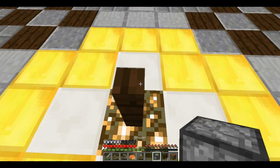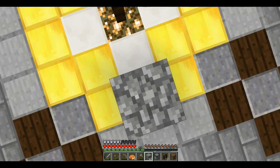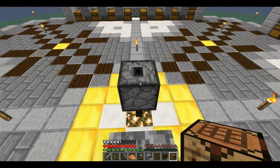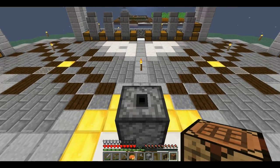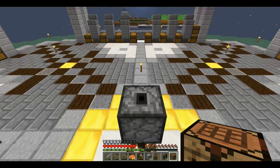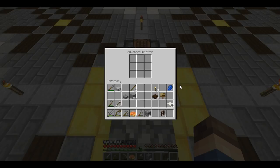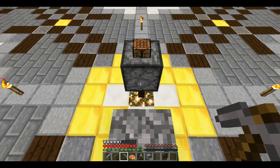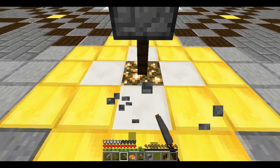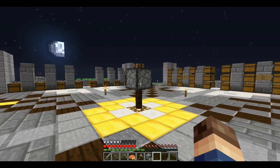I'm going to move the advanced crafter really quick. What better place than the center of the room, as it is kind of the redstone machine of this pack. If you haven't seen this, you simply take a dropper facing upwards, throw a crafting table on top, and boom - advanced crafter. And yeah, I guess that's basically it. Yeah, that looks pretty good. Could be worse.